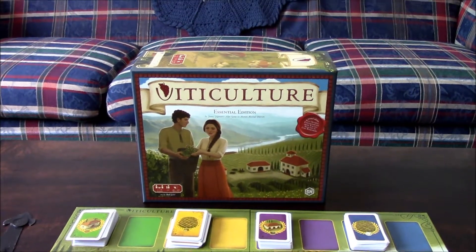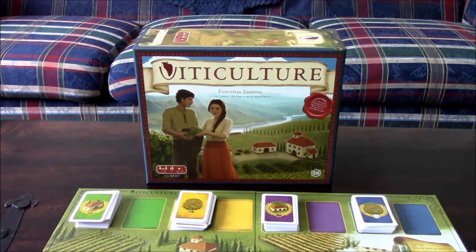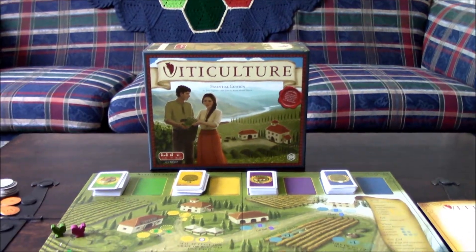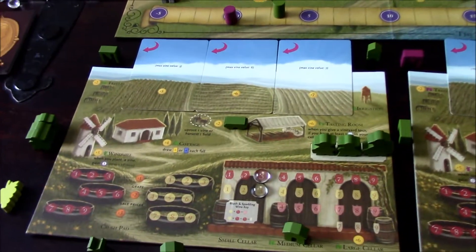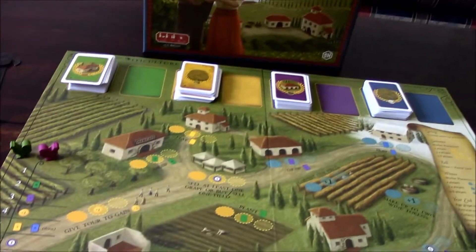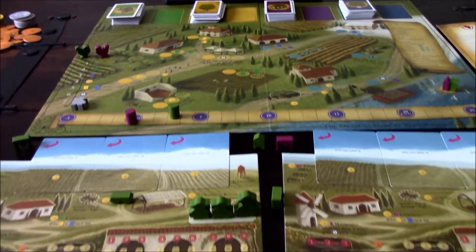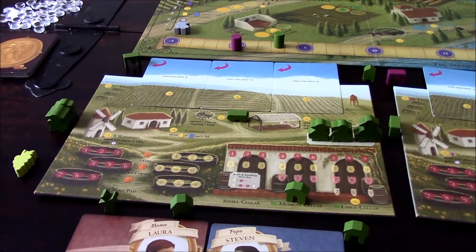Since the Essential Edition came out, they took the first edition and added some expansions, tweaking gameplay here and there. Now it is ranked number 19 on Board Game Geek, which is amazing. In Viticulture, you have your own vineyard where you harvest grapes and create wines. It's a very unique theme that I don't think has been done before.